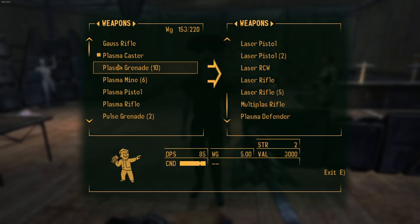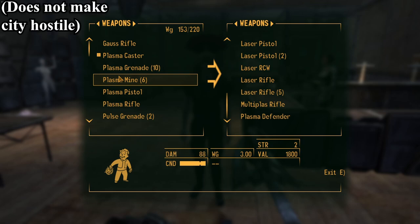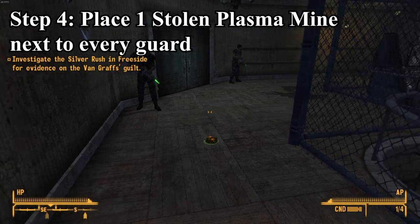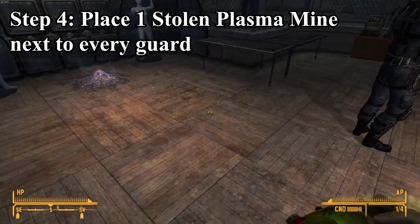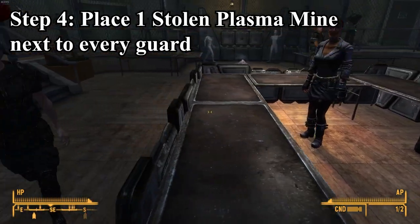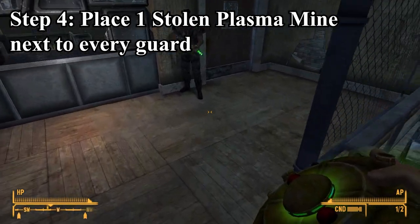I'm going to use the grenades and the plasma mine just to show you guys what it looks like to kill all of them and how to do it, because there is a quest I'm doing right now for Cass as a follower to kill everyone in here. What you're going to do is use the mines and basically throw one next to every single person in the room — make sure it's far enough away where it won't immediately activate. Make sure the walking dude doesn't activate any on accident.